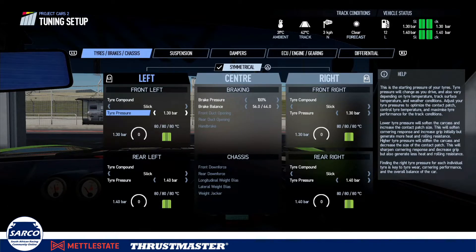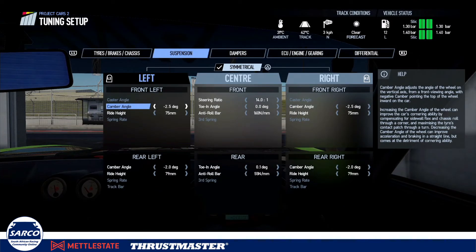For the setup, I've dropped the tire pressure down to 1.3 bar. It is quite important here to keep the tires cool, because you'll find that you'll be able to do two to three laps pretty quickly and then the tires will start overheating. So you will need to come off the power slightly and just allow those tires to cool down.